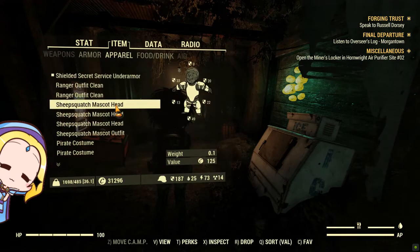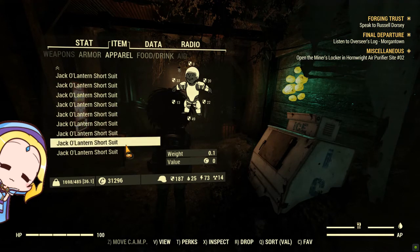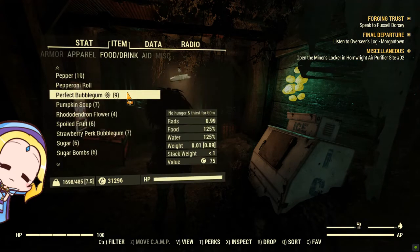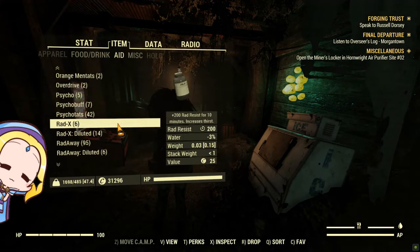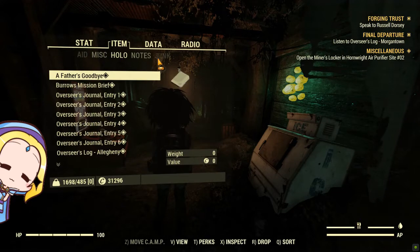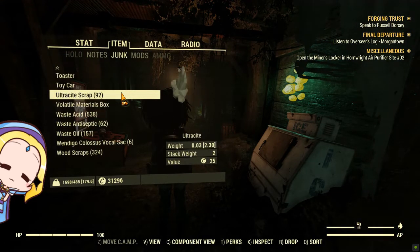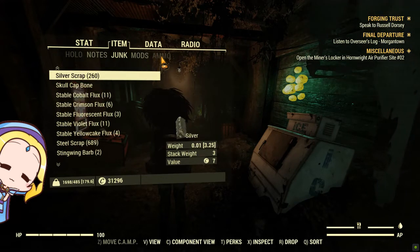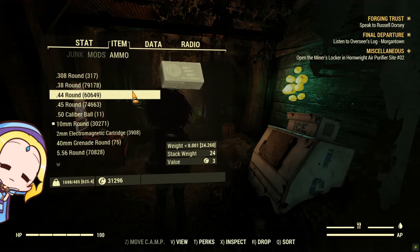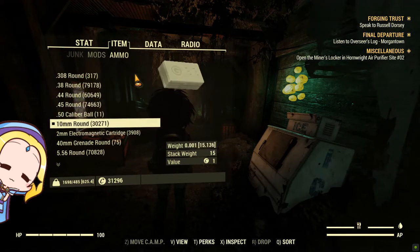You can use your mules to store anything that is droppable which you do not want your main character to carry. This would range from weapons, armors, apparels, food, drinks, aids, ammunition and even junk. As seen in this video, the more stuff you store on your mules, the harder it would be to navigate in the inventory due to lag. If you do not have Fallout 1st, you can use your mules as your Fallout 1st scrap box to store all your junk. Currently, what you are viewing is one of my mules who specializes in carrying ammunition — it is carrying 1582 plasma cores.